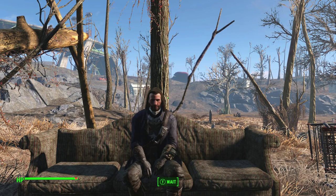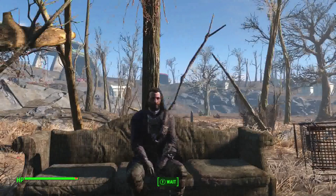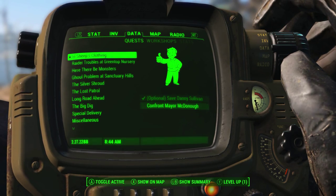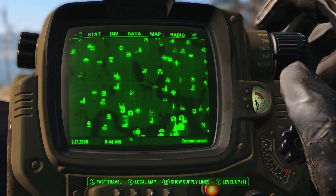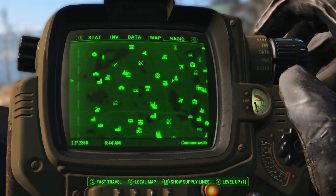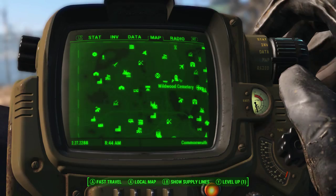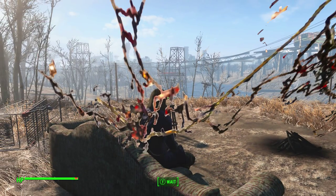Welcome to my guide on finding easy crafting items. Today we'll be at Wildwood Cemetery, which is located north of Diamond City, north of Covenant, and southeast of Sanctuary. What we are doing at Wildwood Cemetery is locating the crafting item ceramics.